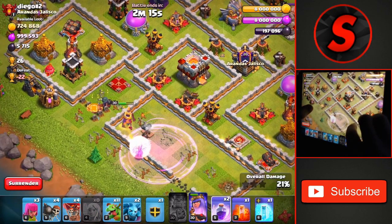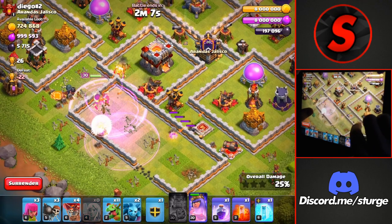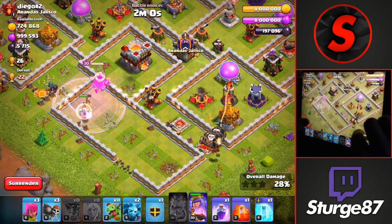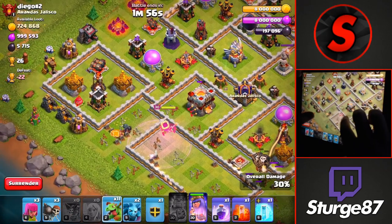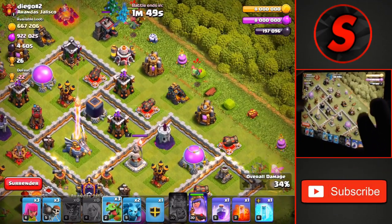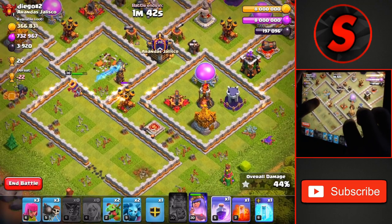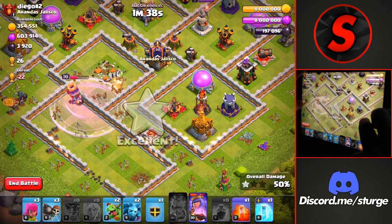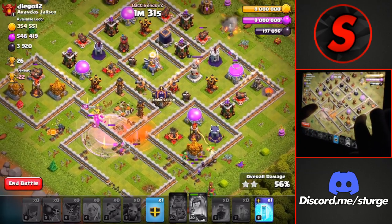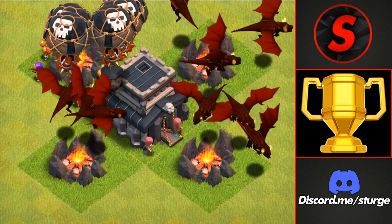We use another rage spell as the queen gets low from the wizard tower and the two X-Bows, and we also have to worry about the air defense locking onto our healers. Another rage spell pushes through the X-Bows quickly. A wall breaker for the middle X-Bow and air defense compartment didn't quite work out, but we can just target the queen over the wall anyway. A widespread of baby dragons goes all around the base for percentage, taking the Town Hall down for the first star, and we spam troops up the bottom to get the two-star on this maxed Town Hall 11.